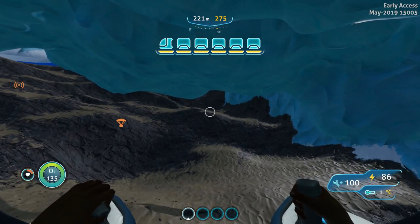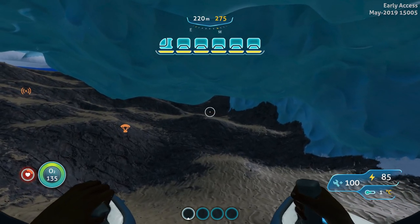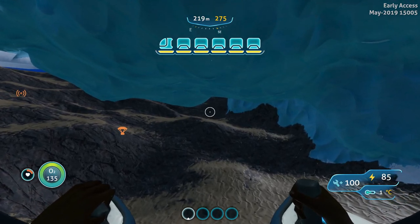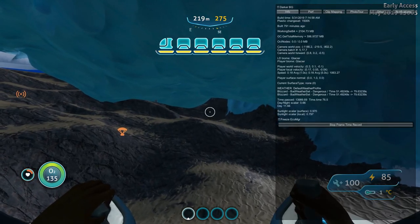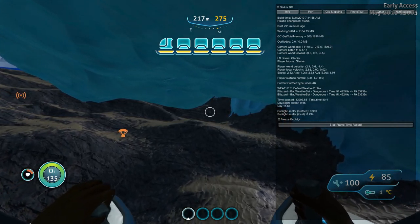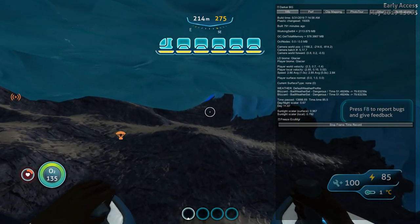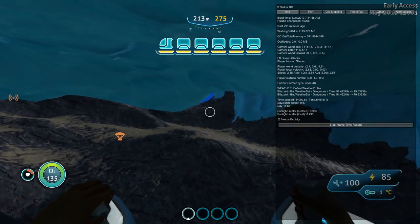All right, we are going to do a quick comparison of the Sea Truck and the Cyclops. This is a fully loaded Sea Truck — no upgrades — doing 2.8 miles per hour. That's it.